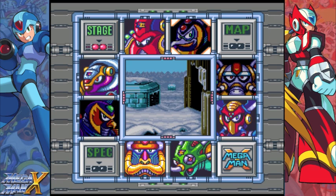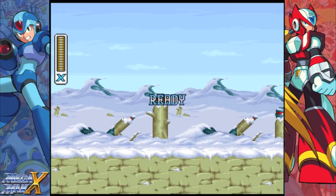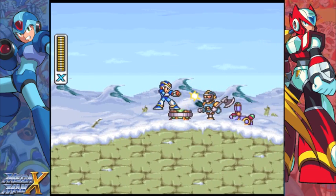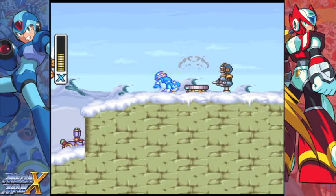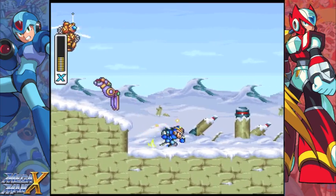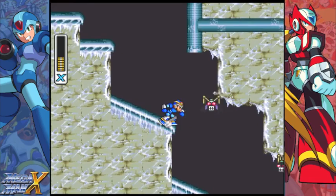We can go back here — there we go. I said in a previous episode there was another upgrade. The heart tank in this stage requires us to come back with a different weapon. In this case, we need the Fire Wave in order to get the heart tank here.